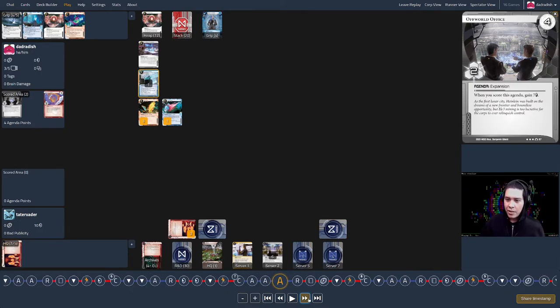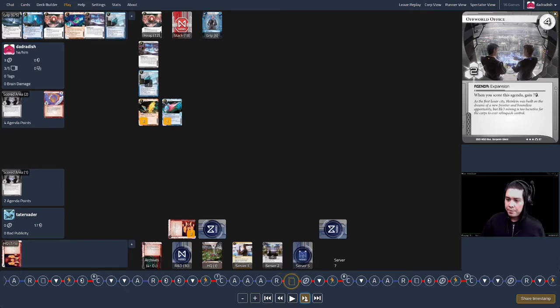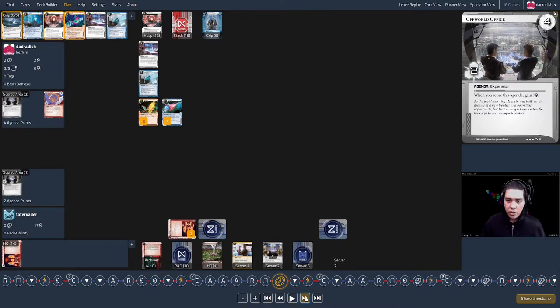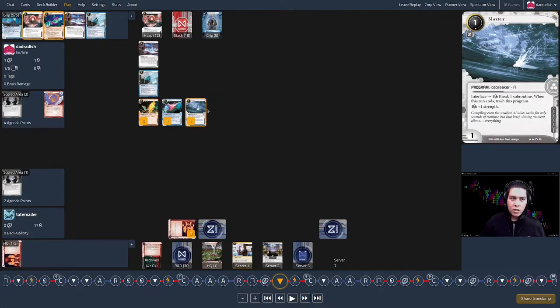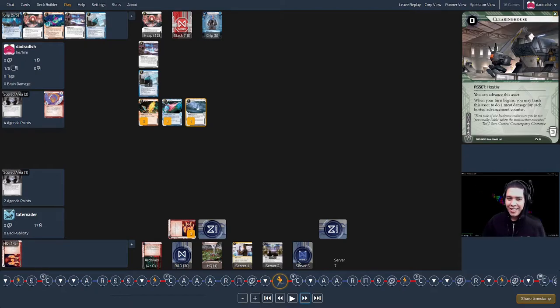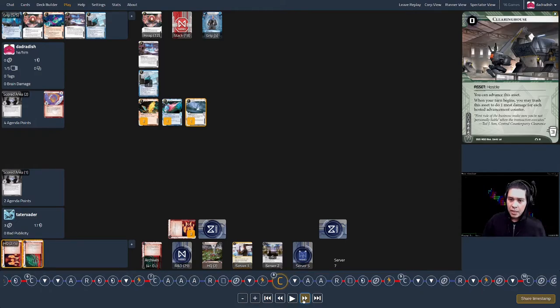That sacrifice comes to pass — they advance, advance, advance and score the Off-World Office, giving them more money. The corp remains pretty rich throughout this game. On my turn eight, I know I want to check server five. I install Mayfly — a card I don't want to lose and feel could play a role in an endgame scenario with one piece of ice protecting something. On my last click I check server five: it's Clearinghouse again, and once again I don't have enough to trash it. Slow to learn this lesson.